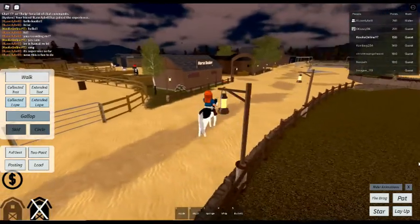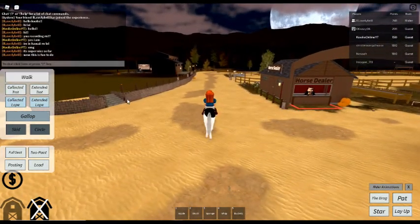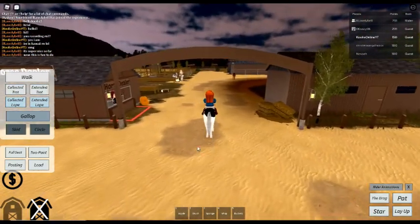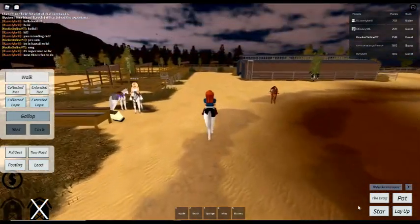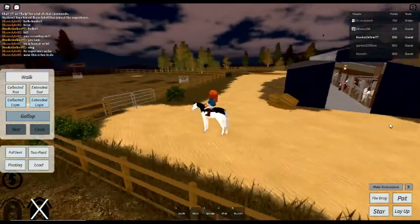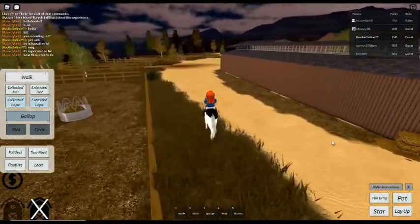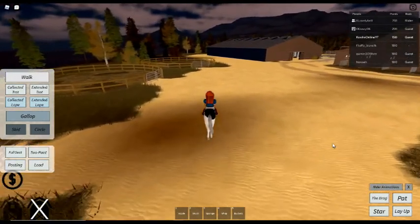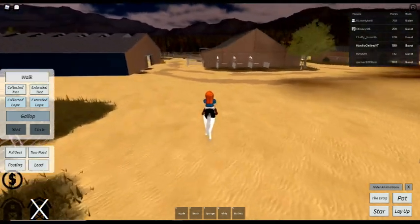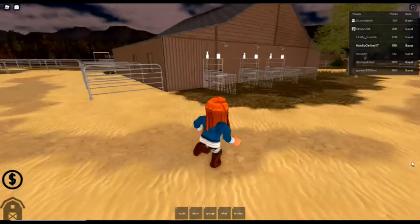So back here is where we started, at the horse dealer where we got our horse. We have an indoor stable here - there's a horse in there. A paddock, ring yards - and that turning in a circle animation is my favourite, it's the first time I've seen it in a Roblox horse game and it's a lot of fun. Let me put my horse away and look around on foot.